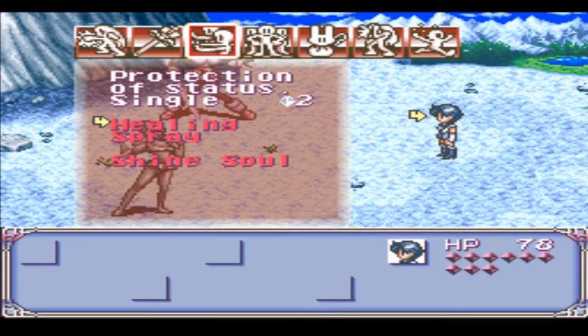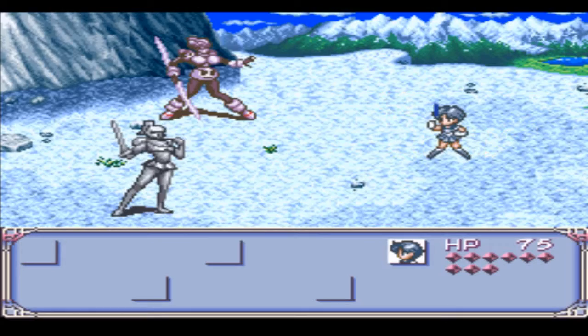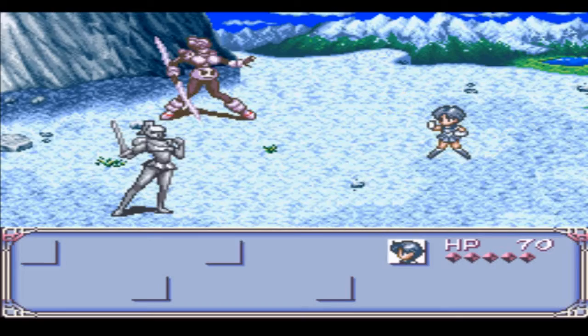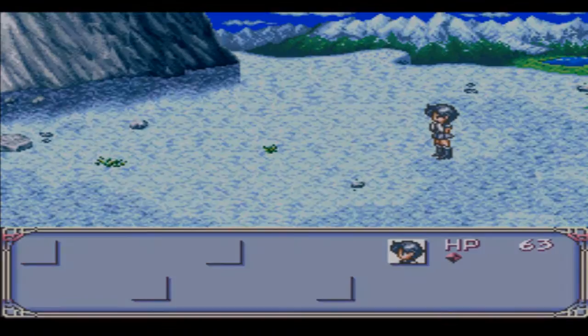Alright, we get a new enemy — a Breezer. Do we have any multiple hitting attacks? Mercury Aqua Mirage! She'll be like, Mercury Aqua Mirage! That was pretty cool, but it didn't do that much damage. And you're dead.